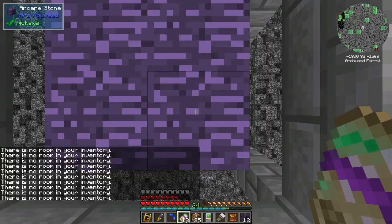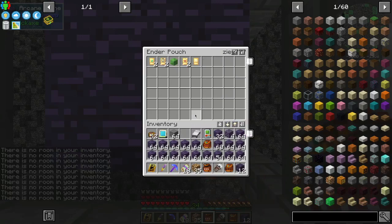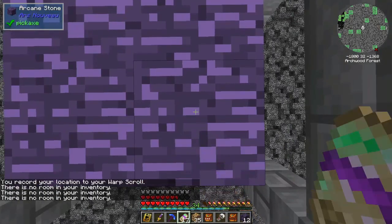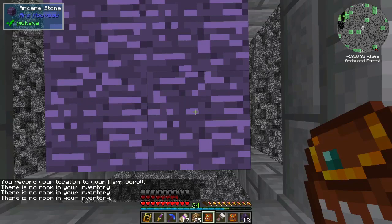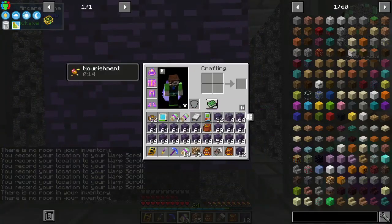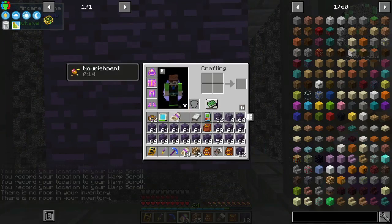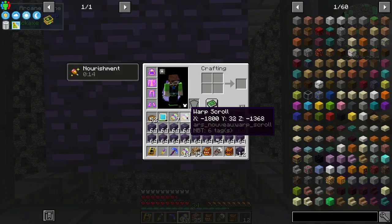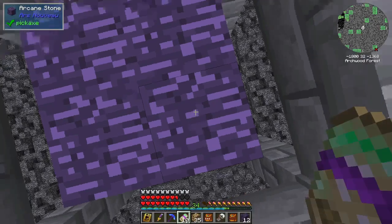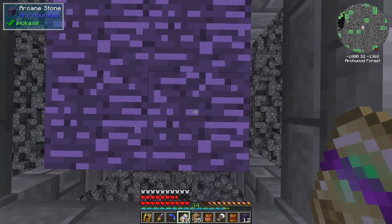I think these do record the place that you're looking. It's not really shown here, but I think they record the place that you're looking — so if I rotate from here versus here, that's a different scroll. So that's going to be fun. Let me clear out my inventory. We have 18 scrolls, even though they don't stack. I think we just need to set it.